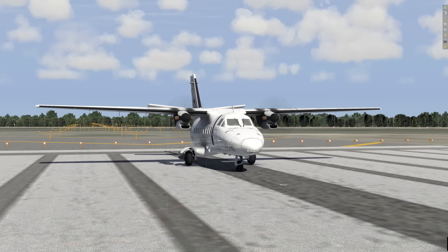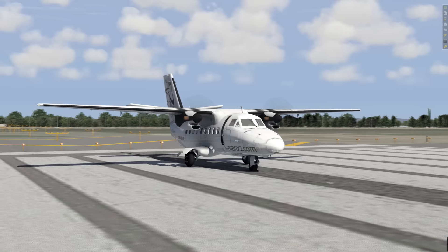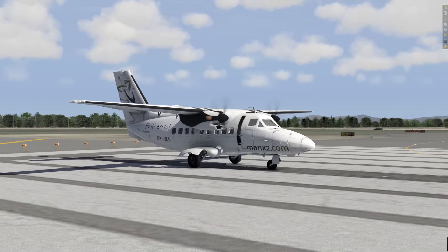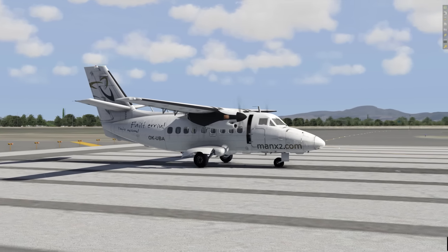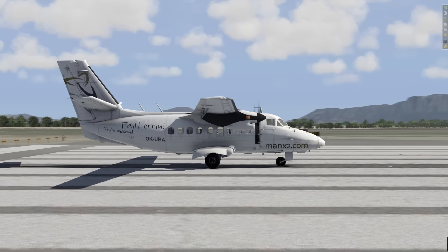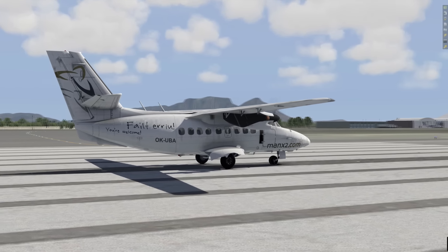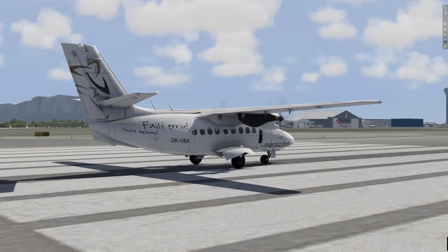Hello there guys, welcome to Lunar's World and X-Plane 11 once again. Welcome to Cape Town — a very sunny but kind of rainy Cape Town. I've got the ortho scenery. What you're looking at here is the Jet L410, a freeware aircraft available from X-Plane.org. It's really, really nice. I'm really enjoying it and the detail of it is pretty damn good.